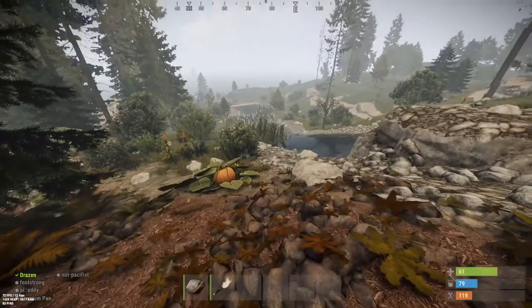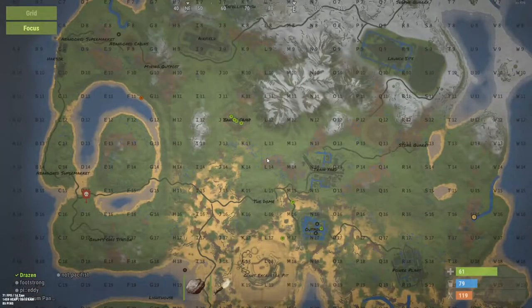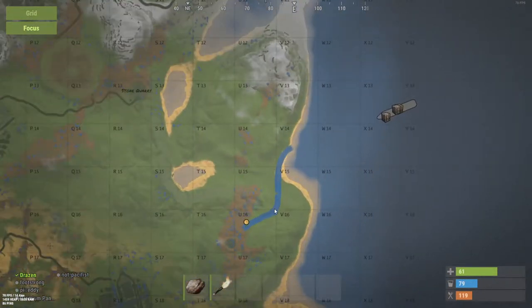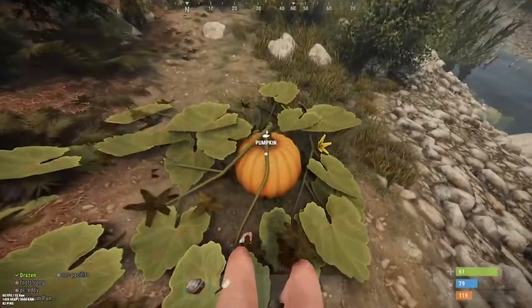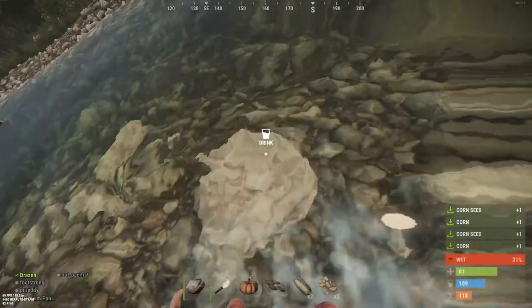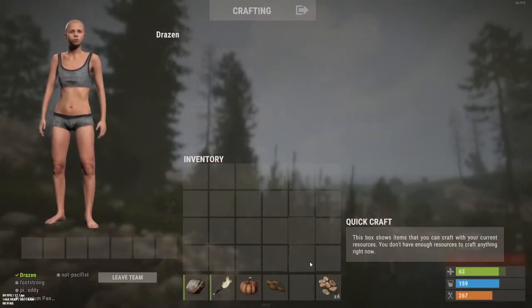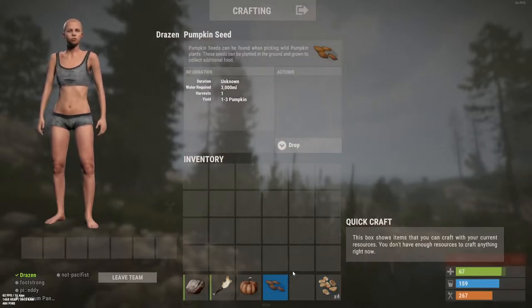The best source of food is if you can find a stream. Hit G on your map and look for the big long blue line. Beside it you'll often find pumpkins, corn, and water. You're even provided seeds for corn and pumpkins which you can plant to make more.